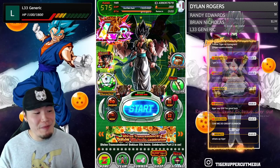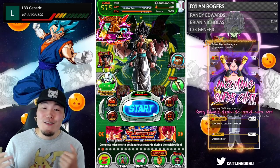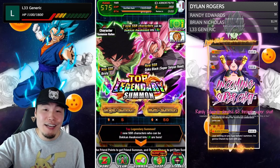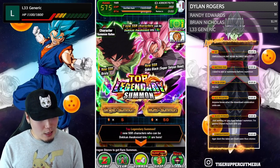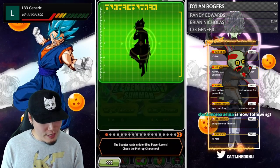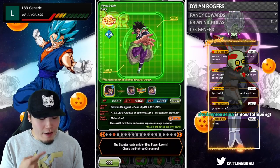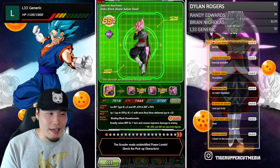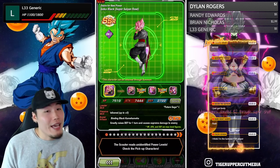Okay, starting the recording. For anybody watching this as a video, welcome guys — we are summoning for the Broly and/or Broly, Chila, and Lemo, or Rose, right now. The banner just dropped a minute ago. Here it is — looks like the JP banner. As far as featured units go, of course we want both of these guys. I feel like I want Broly more, but I think I'll be using Rose more if I pull him.